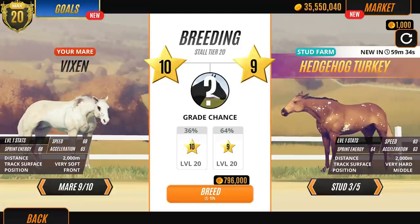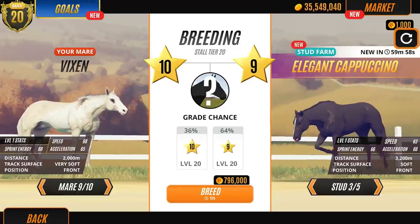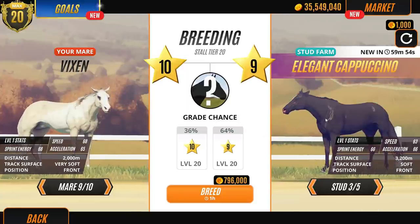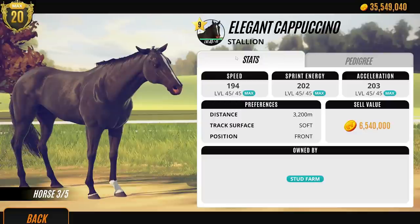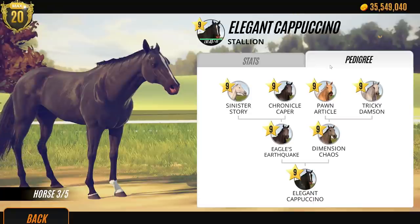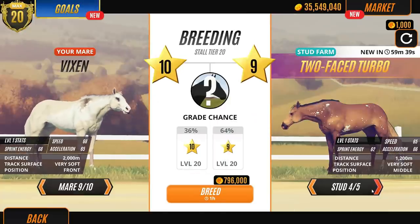I'm being very precious about this. I am actually going to breed Vixen next, because I love her. If we can get a Palomino stallion, that would be really cool. Let's have a look at this black stallion here - Elephant Cappuccino. Slightly strange name. He's actually beautiful! His family tree's okay, but it's not standing out to me. We could try him, but let's have a look at this other one - Two-Face Turbo.